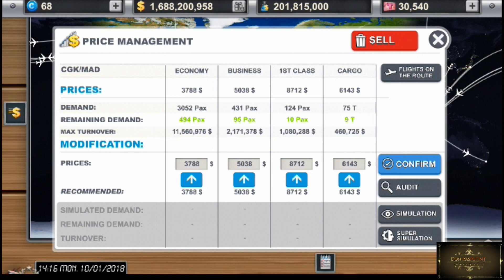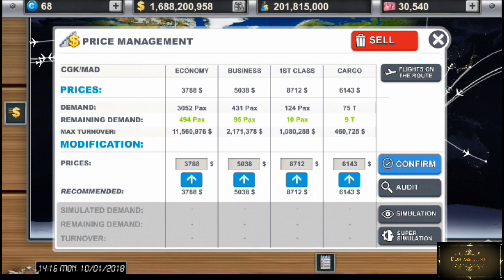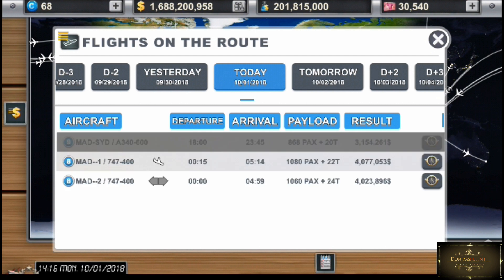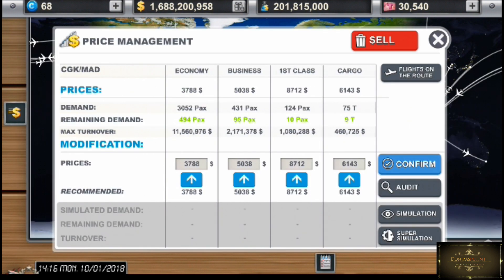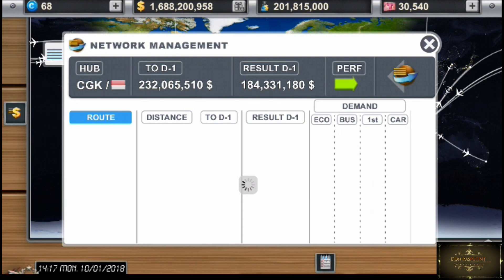Disini juga bisa audit simulasi, nanti kalian klik-klik aja lah, nggak usah gue jelasin terlalu detail. Disini juga kita bisa klik on route, ada yang tinggal landing, ada yang mau berangkat. Gue nggak terlalu fokus ke sini, pusing. Nanti main terlalu serius malah pusing sendiri. Audit simulasi nggak terlalu penting juga, karena kita tetap harus mengikuti harga tiket yang sudah direkomendasikan. Jadi menurut gue itu buang-buang waktu dan buang-buang uang.